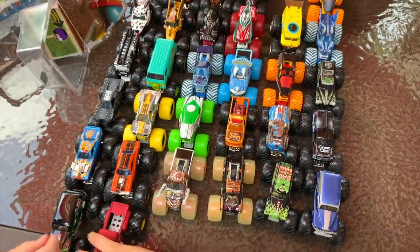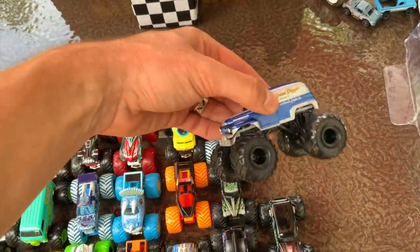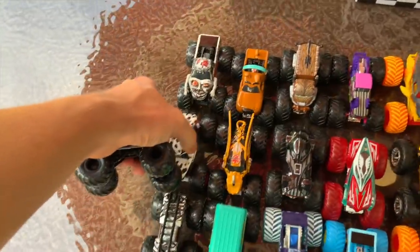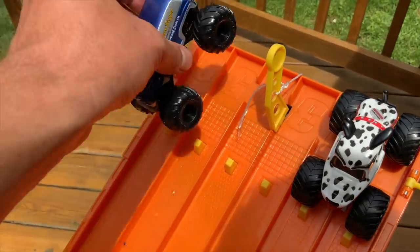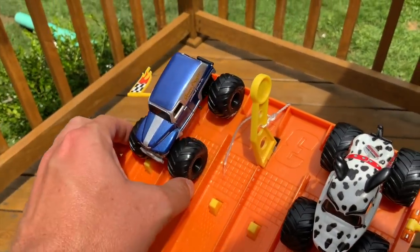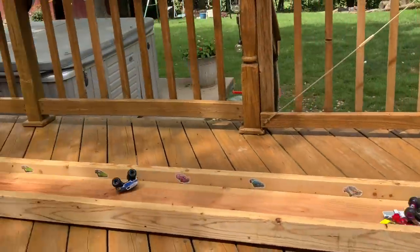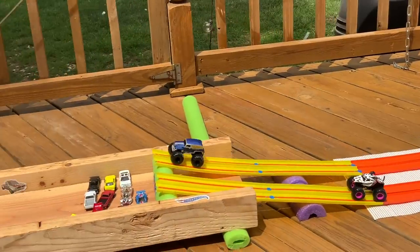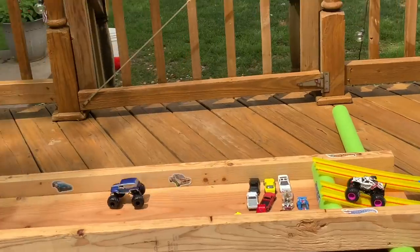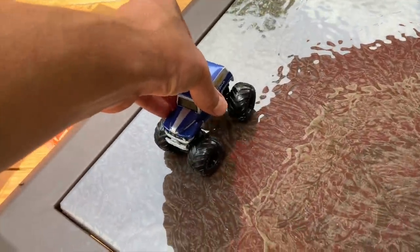All right, let's get started. I'm going to take the 1984 Grave Digger — super sweet — against the Monster Mud dalmatian style. Put the Monster Mud in lanes one and two, we'll put the Grave Digger in lanes five and six. On your mark, get set, go! Look at Grave Digger move. Nice — Grave Digger's moving on. Losers on this side, winners on this side.